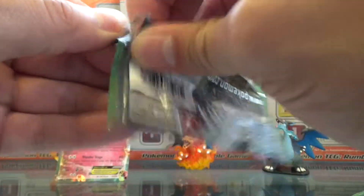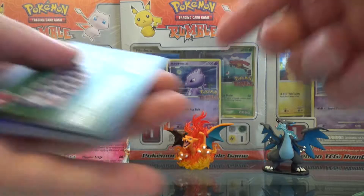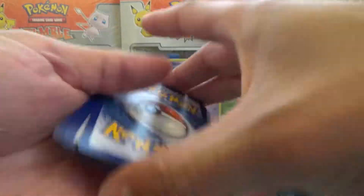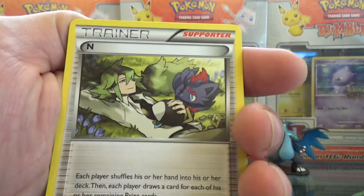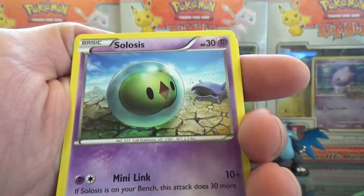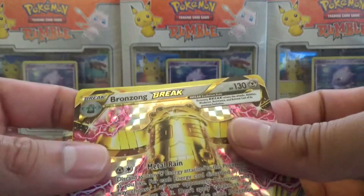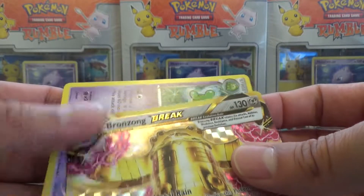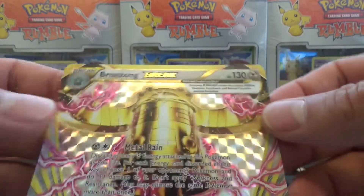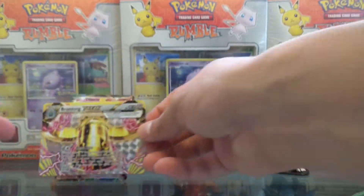Zygarde. That's a very interesting background on that Mew card. A Bronzong Break and a regular rare Reuniclis. Cool. So we got another Break card here — Metal Reign. I'm not too sure if I have this one; I don't think I do.